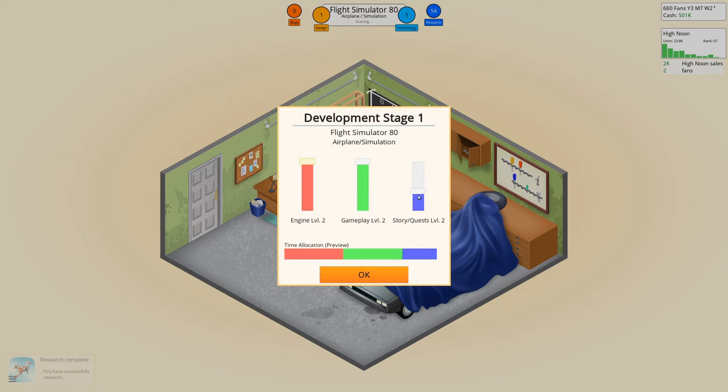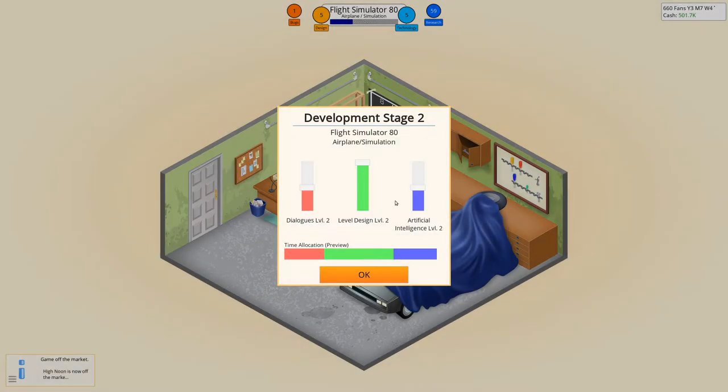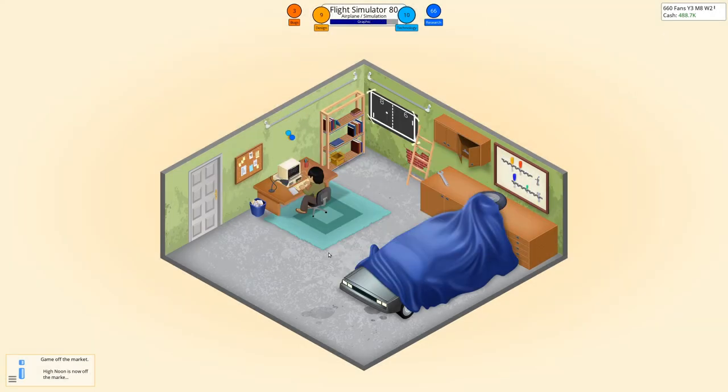Engine, yeah. Planes need an engine, but story is probably not that important — gameplay also. And you might have noticed the DeLorean here in the garage. The avid watcher might even figure out it has this extension — that means it's from Back to the Future and it was already in the future. So the question is why would you own a time traveling machine and do game development out of your own garage, if it isn't for the pure fun of it? You can leave your suggestions down in the comments.